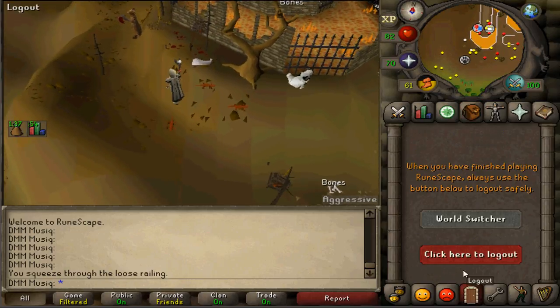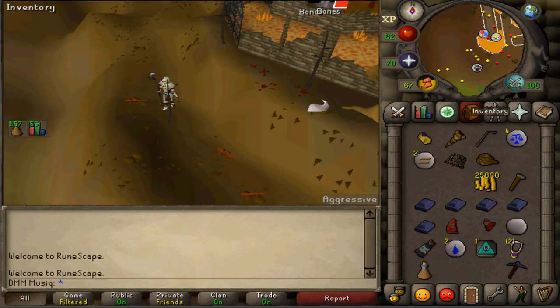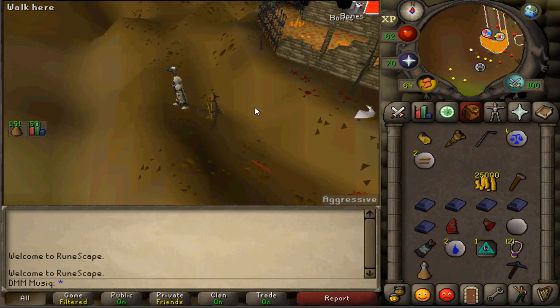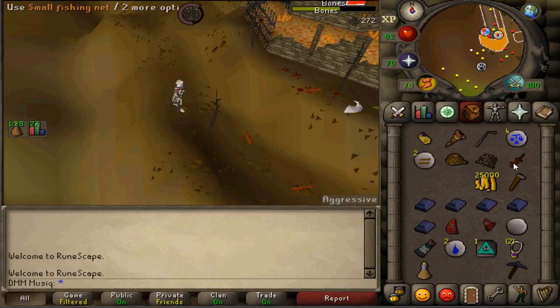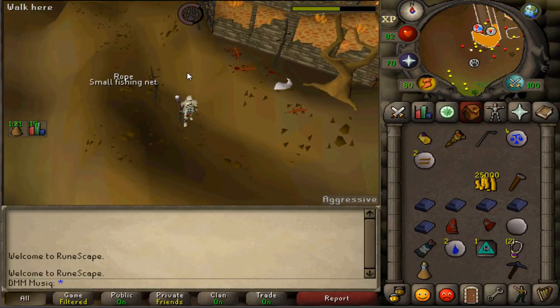If there's someone here, quickly hop worlds. Set up a trap and hopefully you'll catch the Red Salamander on the first try. Check the net — this will be your first task completed. Drop the rope, the Small Fishing Net, and the Red Salamander as they weigh quite a bit.